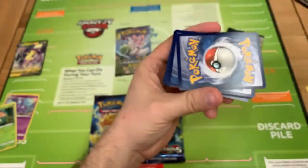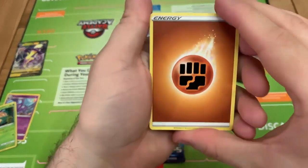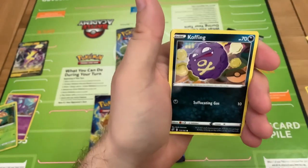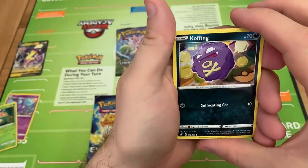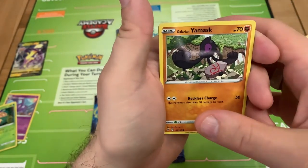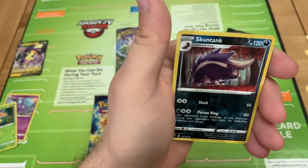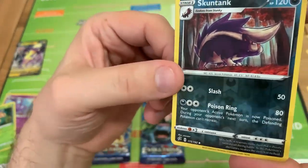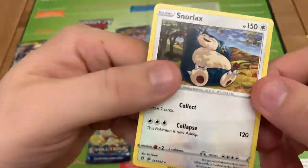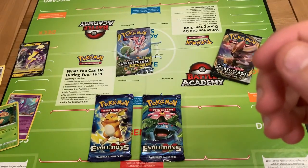A little free Pokemon there for you. Energy, Galar Mine, Durant, Electrode, another Coffin — different artwork actually on that one we saw earlier — Sinistea, Galarian Yamask, another Applin, Tina, Skuntank for our Reverse. And for our Rare — Snorlax! I love it. Non-holo but still, I think that's worthy of coming over here.